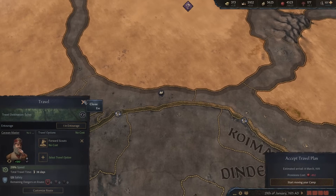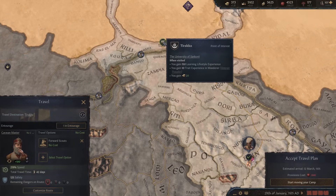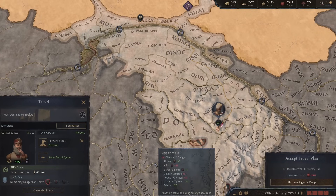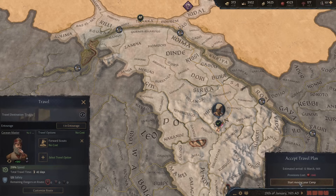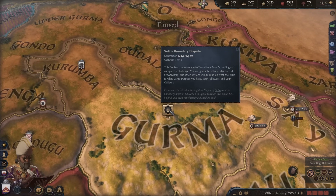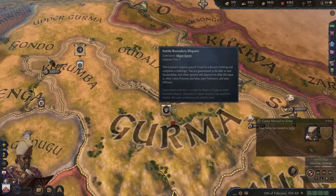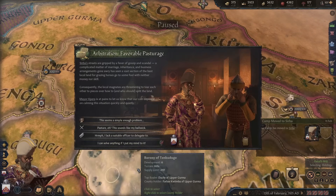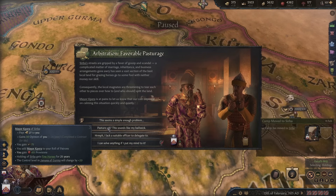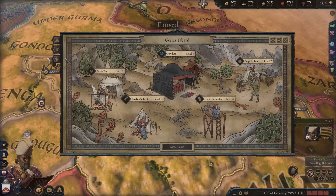The next location: the University of Sankore. That sounds like a fun place — we like visiting universities. We move the camp there first and complete a pasture boundary dispute along the way — a local sort of horses grazing land situation — for 27 money and 415 provisions. Another happy patron. Let's go and carry on the journey.